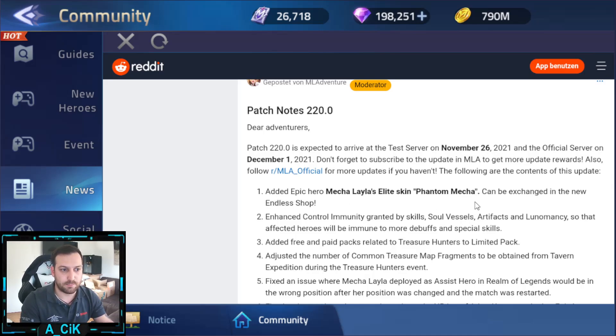It seems like Apostate is already out so there's even another patch. Added Epic Hero Mecha Lila's Elite Skin Phantom Mecha, which can be exchanged in the new Endless Shop - so Endless Darkness is coming again. Enhanced control immunity: this is something crazy - control immunity granted by skills, Soul Vessel artifacts, and Luminacy will make affected heroes immune to more debuffs and special skills.